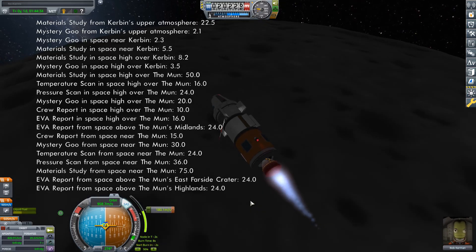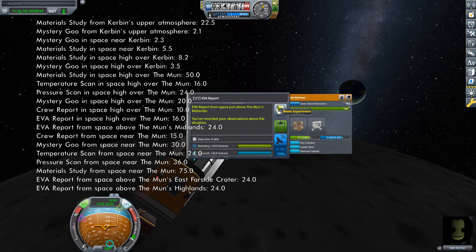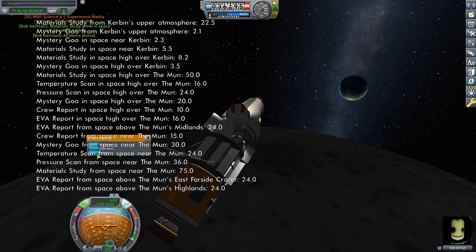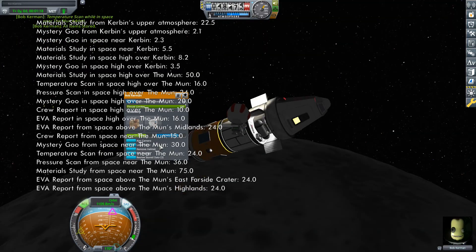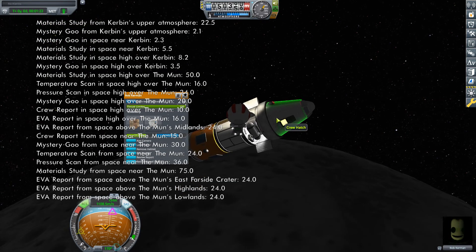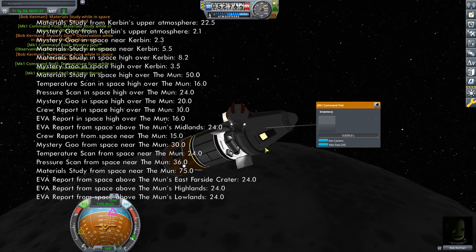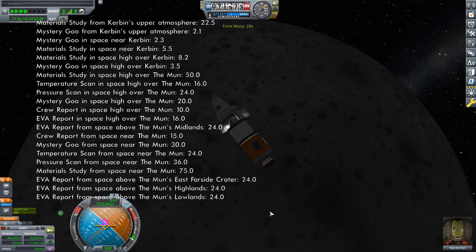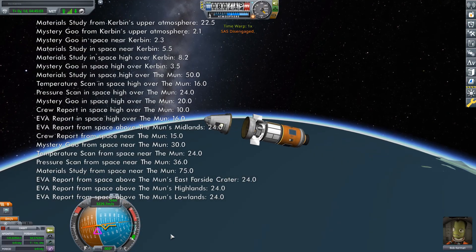After the burn is complete, the time pressure is off. Collect the data in the experiments — make sure to get it all stowed safely in the command pod. Remember, any data left in the experiments will be lost on re-entry. All the while, continue to take EVA reports until your altitude is back over 60 kilometers and you once again enter high space over the moon, at which point you've collected all the science that's available for this mission. Now you just ride the gravity slide back to Kerbin, stage, re-enter, and recover.